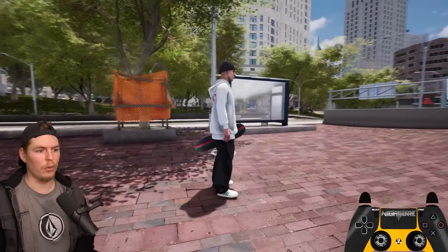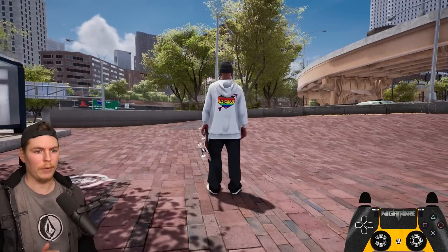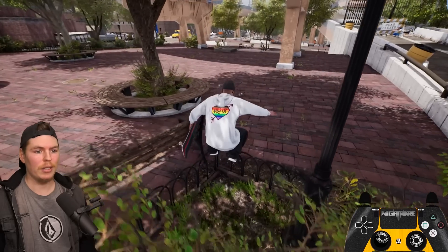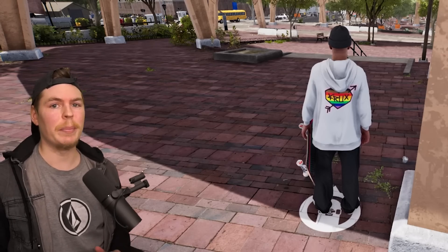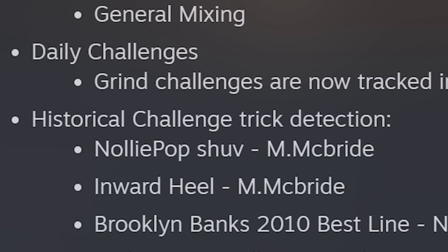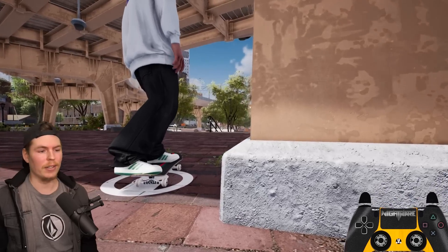You have to reload the actual full map for the shop tracker to go away. One thing actually mentioned for this update was fixes to some of the missions and some of the historical challenges — specifically the Welcome to Hell line and Nate's line.